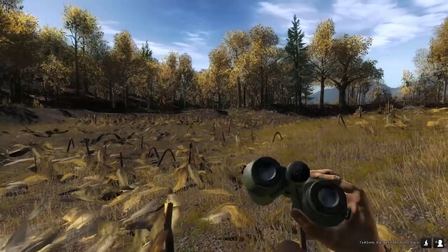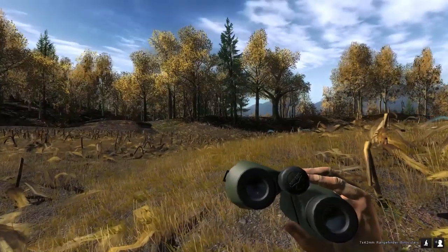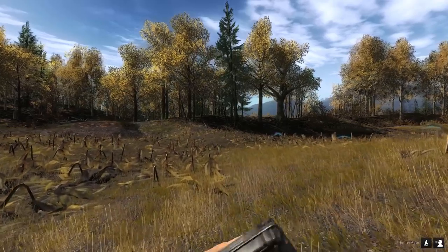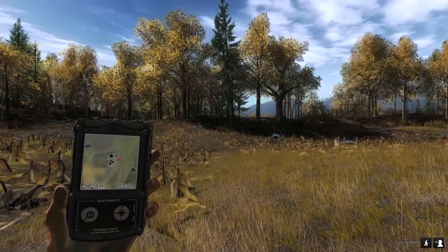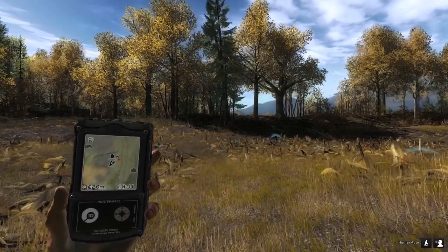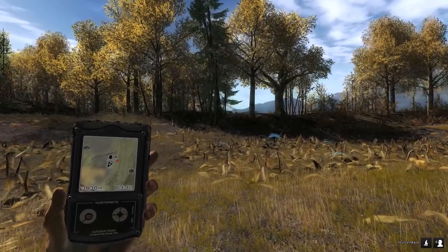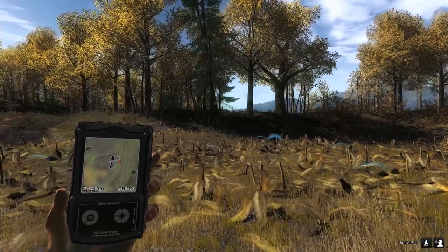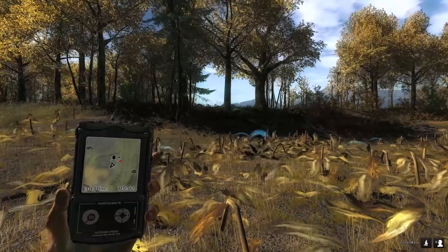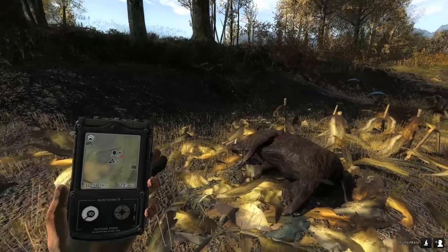Let out a call there — maybe that'll help attract them back. That was definitely a pretty nice shot, it definitely looked a little bit low. Let's go grab him and see what he scores. He's got some nice cutters. What I mean by cutters is tusk. I'm from Florida down here in the south — I've grown up hog hunting my whole life with dogs. The dogs will catch them, you come up, grab them by the back legs, flip them on their side, and stab them in the side with a knife and hit them in the heart. That's what I've grown up doing, so we call them cutters.